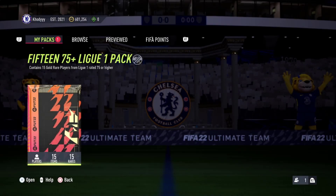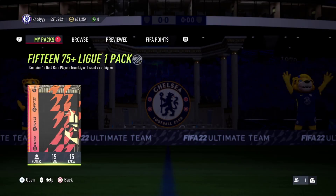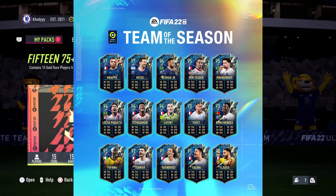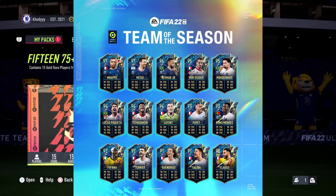Ladies and gentlemen, boys and girls, team of the season Ligue 1 has finally dropped and oh wow, every card you see is just absolutely insane. We've got the Mbappe, we've got the Messi, we've got the Neymar, the Guendouzi, the Tusha Menni, LaFont looks insane. I'll put them on screen so you can see them there. But holy crap, those cards look absolutely nutty. Fofana as well.